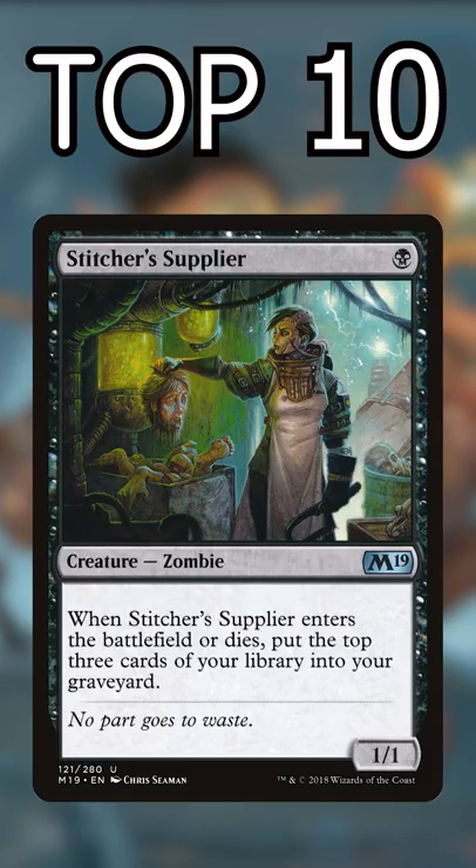Number 7: Stitcher's Supplier — one of the quickest ways to self-mill in the entire format. 6 cards for 1 mana.